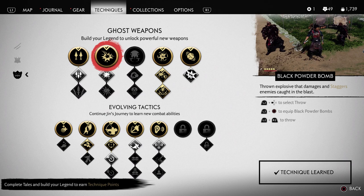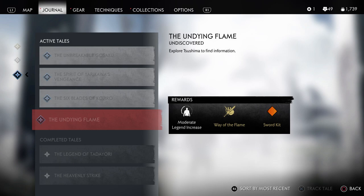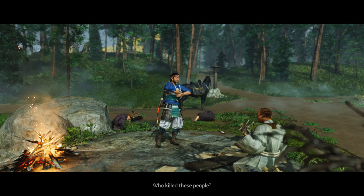If you want to get strong fast, focus on doing the mythic quests. Mythic quests will grant new armor sets, weapons, and special attacks which are absolutely devastating. You'll pick these quests up from musicians scattered around Tsushima, and you'll also get a fair amount of technique points from completing them, which will go a long way towards making you more powerful.